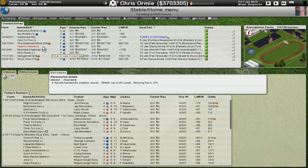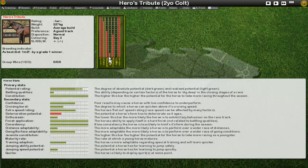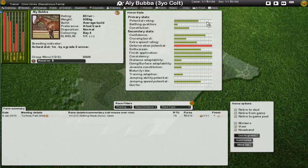We've paid 2.3 million for Heroes Tribute — a mile-two horse in the long run, though nowhere near that right now. At the moment he's about six furlongs for a two-year-old colt. Great ability, great potential, constitution is great — you can see all these bars are really nice. Low enthusiasm and doesn't battle well, but I'm nitpicking. This is a really nice horse; the 2.3 million is a big gamble but I think it's going to come through. We've got him in a six-furlong maiden to start him off.